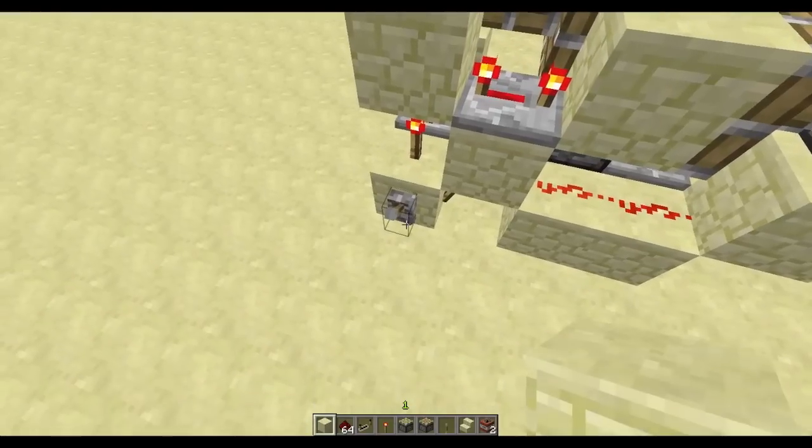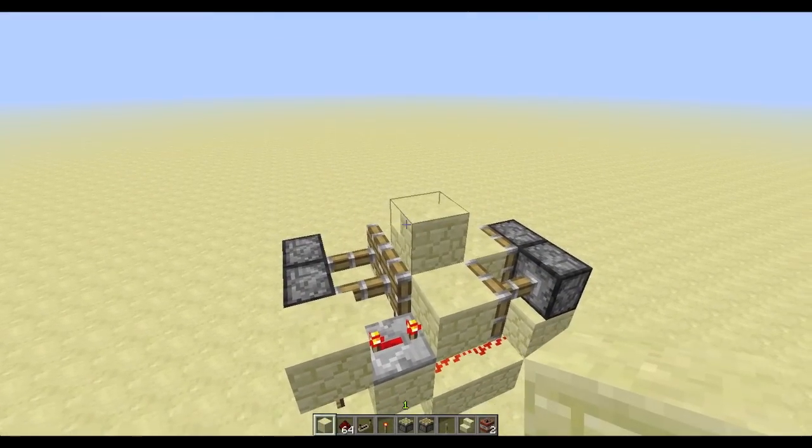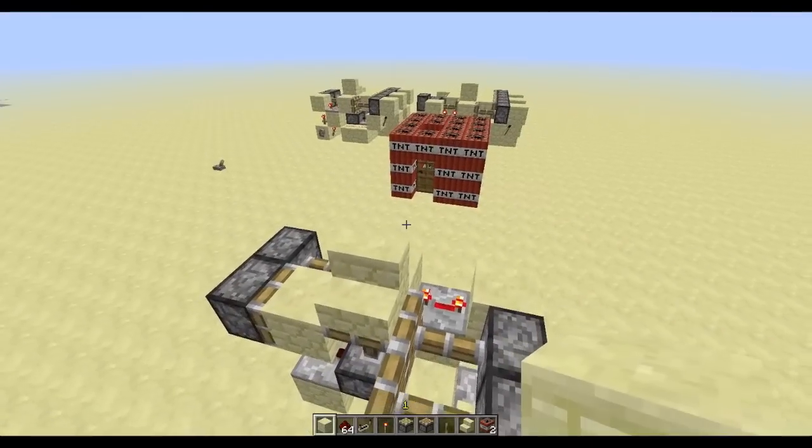Let's go ahead and try out the swapper. As you can see, it swaps to the block and then it swaps to the stair block, which is good. I'm going to leave it on the staircase — it will make the tutorial a little bit easier.